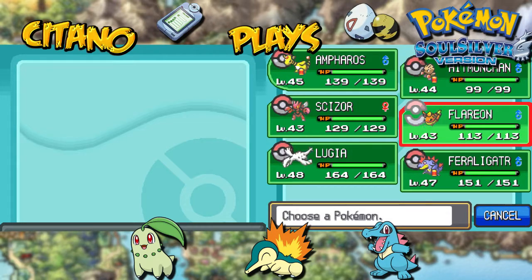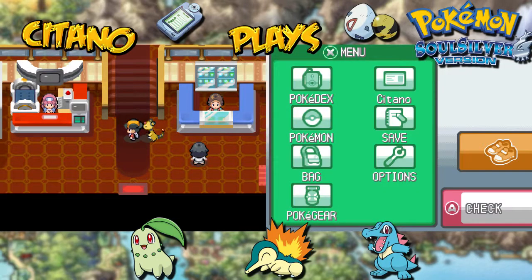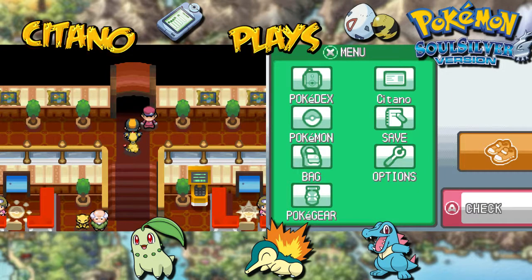My team is at pretty high levels: 45, 44, 43, 43, 48, 47. And with that, let us go into the first round of the Elite Four. Go talk to this guy on top to initiate. Once you enter this door you will be facing one of the Elite Four — really tough. You cannot exit once you enter. Once you go through the door, there is no turning back unless all your Pokemon get knocked out. But we are going to take them all in a single run, so let's go inside.